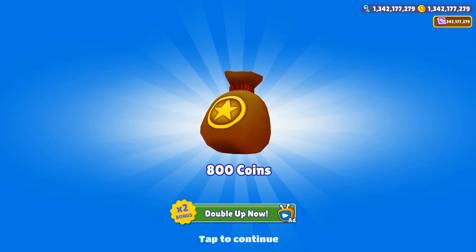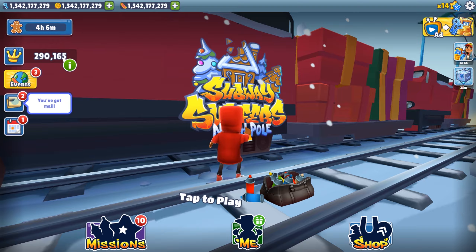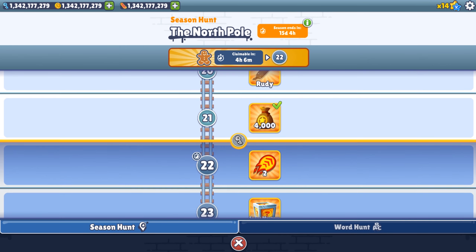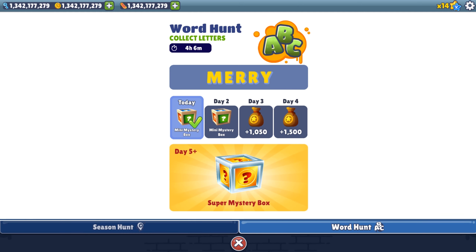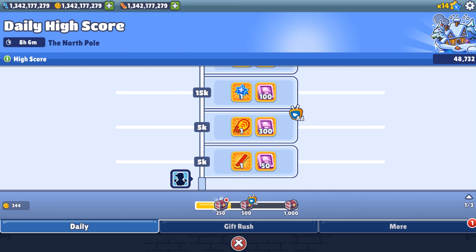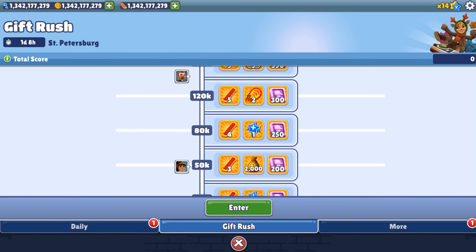Opening the box — 800 coins collected! Four hours and six minutes left for the season hunt, and the next prize will open. We already got the world hunt price. Now I'm going to show the event called Gift Rush. In the upper left corner you can see the Gift Rush St. Petersburg event.